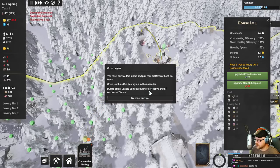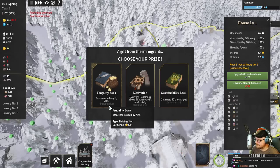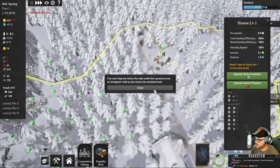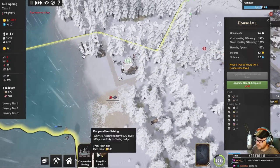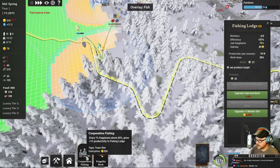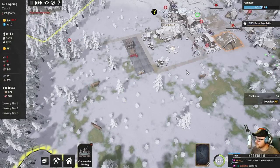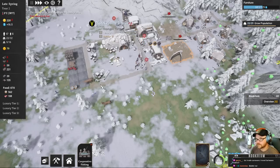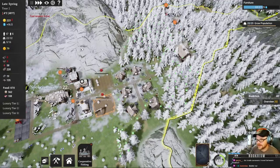Survive! Crises test your skill as a leader. During crisis, leader skills are two times more effective and SP recovers faster. I'll take one of those. People are so happy to be here - they don't have any idea what they're doing. Let's go to this fisherman and put in the frugality book. Maybe I do need the wood man. I survived the crisis - people are hardened and ready to move on. I think I didn't lose anybody, maybe one, all together.